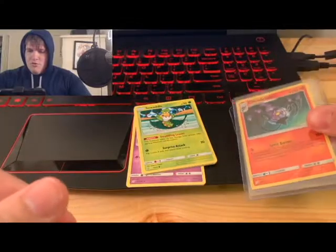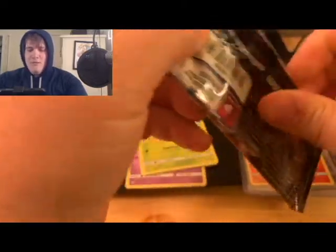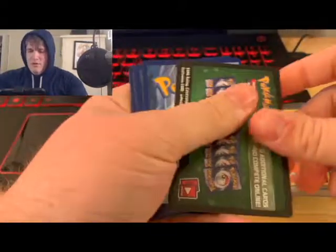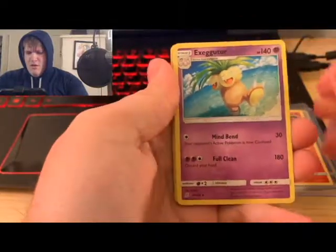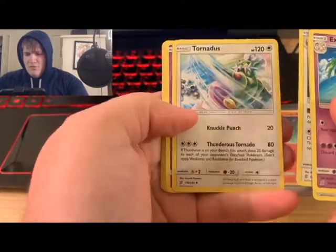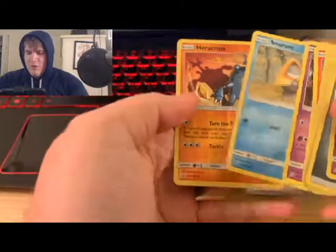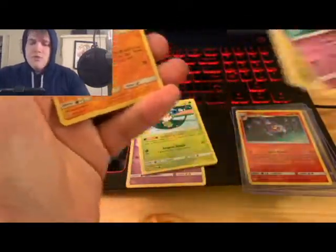Second pack of Unified Minds — opening from the dead middle of the pack. Cards: Exeggutor, Metal Energy, Turtonator, Tornadus, Jynx, Scraggy, Numel. The rare is a reverse holo Heracross — cool pull! Sweet Heracross for real.